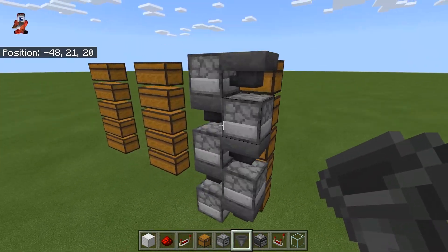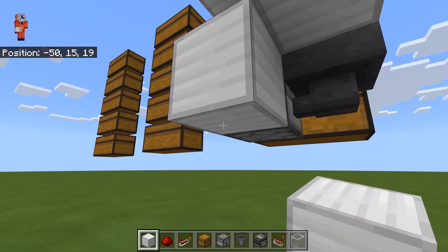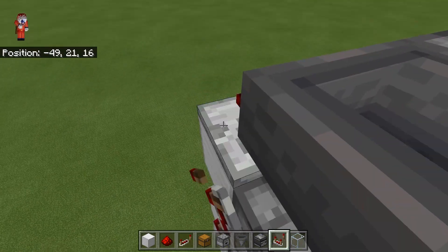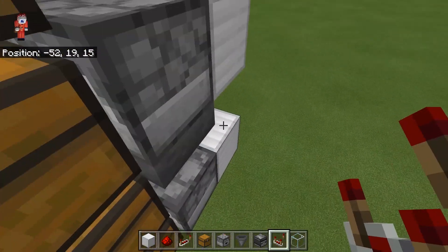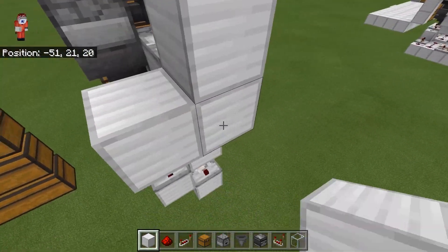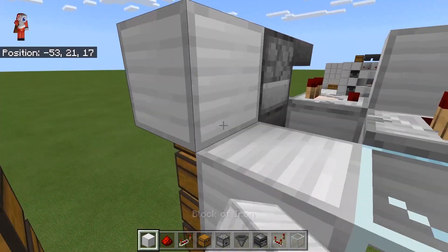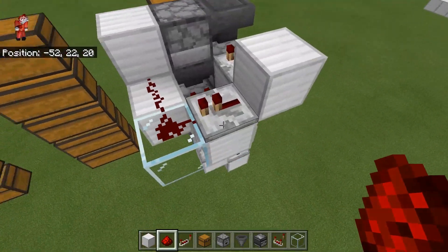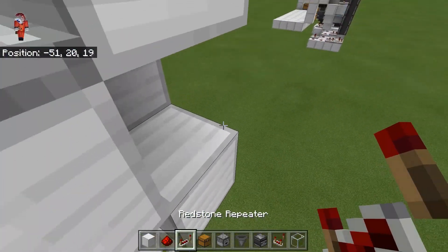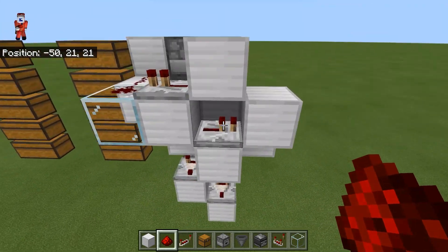We're going to do the redstone for one column and then repeat it for the other two. You want a block on each dropper except the top one, and then another one down here. You've got your comparators — a comparator facing out from each hopper. Now you need to connect up each comparator to its dropper. Place blocks, then a repeater, a glass block or transparent block, and another block. Two redstone dust there for the comparators on the right. For the comparators on the left, we want a block here, a repeater coming out, and blocks there. On this side, after the repeater you have a block of glass with redstone and then more redstone running into a block next to the dropper. On this side, after the repeater it runs into a block, into a redstone dust, which is powering the block behind the dropper.